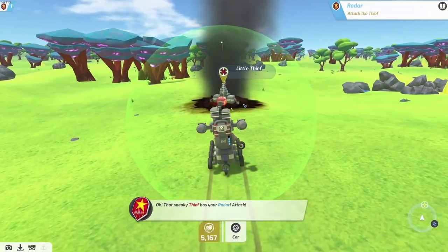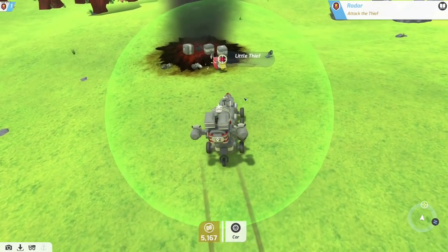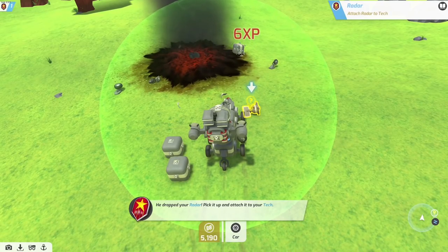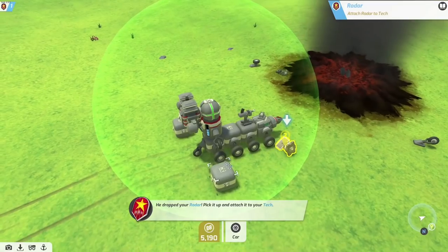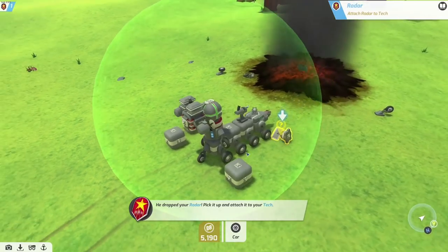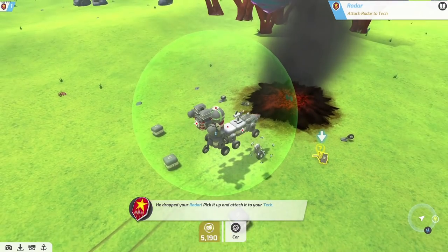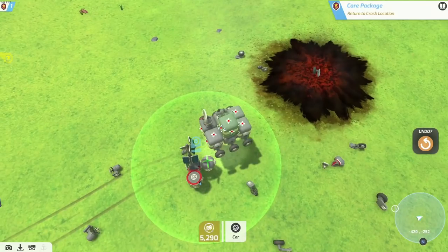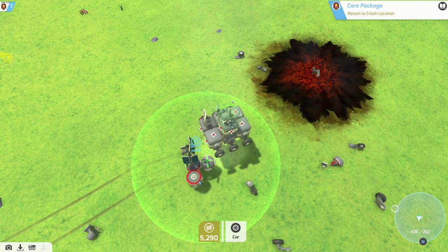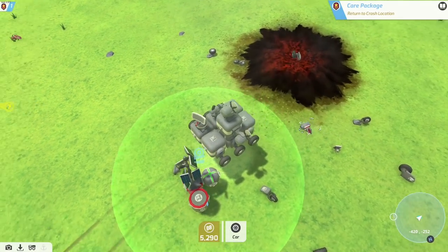Uh-oh, it looks like somebody's trying to take my radar. Little thief, come back here! I got you - you can't outrun me. We'll put them in the repair bubble, they'll get healed up. We can extend our little guy out here a bit. We got three more blocks - wonderful. Let's go into the build menu. We're gonna go a little wide on this one. We want our weapons to be out in the open and able to do the shooting and stuff.